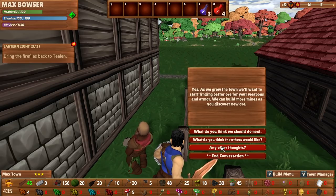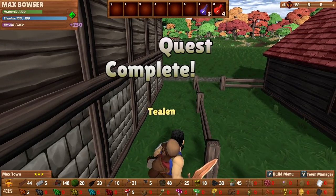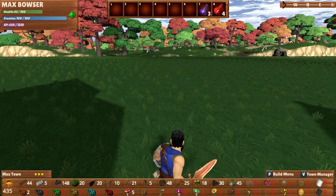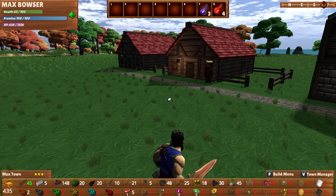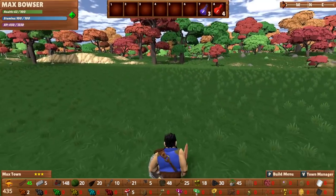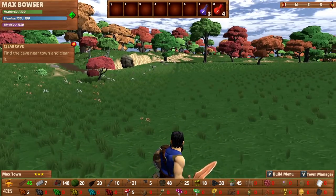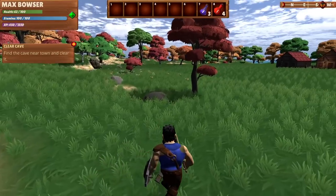'As we grow, the town will want to start finding better ore for your weapons and armor — we can build more mines as you discover new ore.' Alright, let's build a farm — I think it is of utmost importance. We need more stone. I should have had people doing stone the entire time. So now I don't have enough stone. Check this out — the townsfolk resources: meals needed, I only have 16. Do my guys need tools? I'll have to take a look at that.